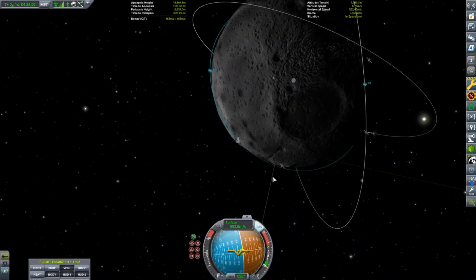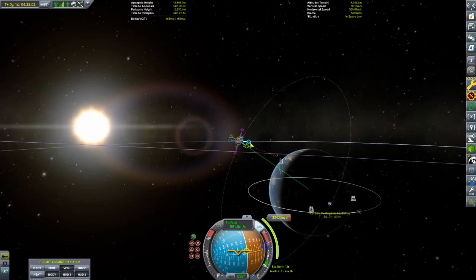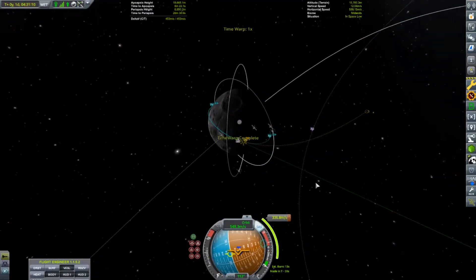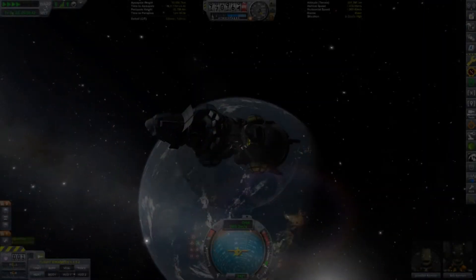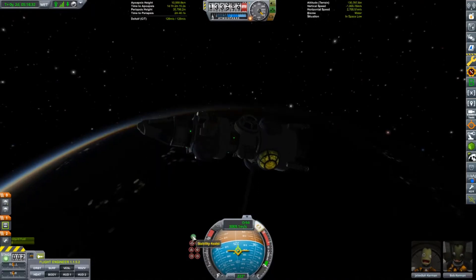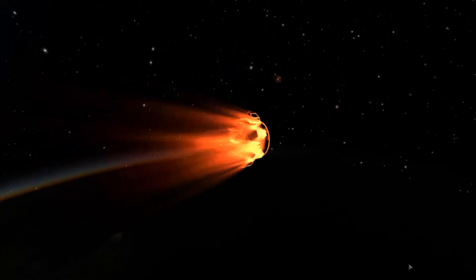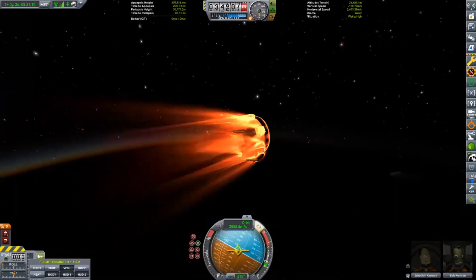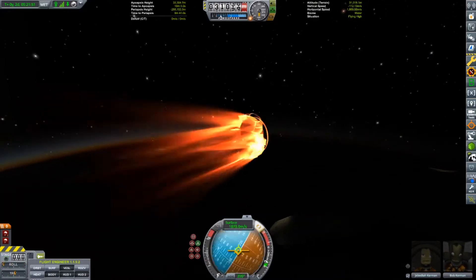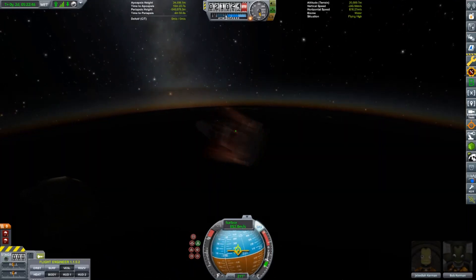After establishing a rough orbit of around 10km it was time to set up a maneuver node for an encounter with Kerbin. To save fuel we will drop our Kerbin periapsis into the mid atmosphere, which will remove the need for any orbital burns. After igniting our engine for the last time it was time to coast back to Kerbin and prepare for re-entry. As we approached the atmosphere it was time to retract our antenna and detach the third rocket stage, leaving the command modules, storage bays and a few cupolas to brave the fires of Kerbin re-entry. I was afraid of actually losing the cupolas to heat damage, but thankfully the craft spinning kept anything from overheating to the point of destruction. I would have installed the mod that gives you better re-entry particle physics but it was causing a graphical issue with another mod - I'm still trying to work that out.